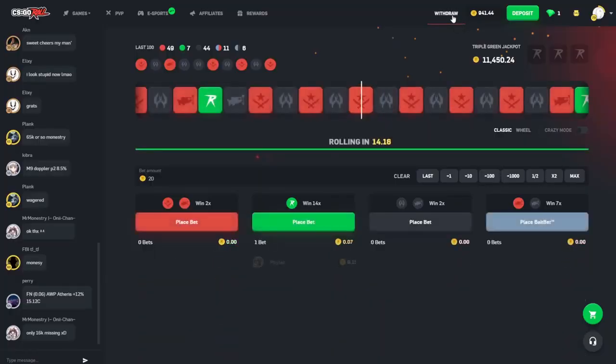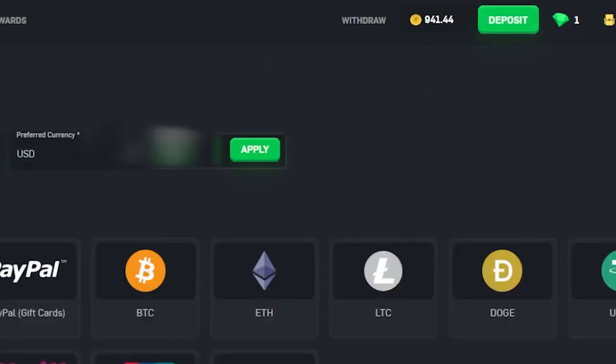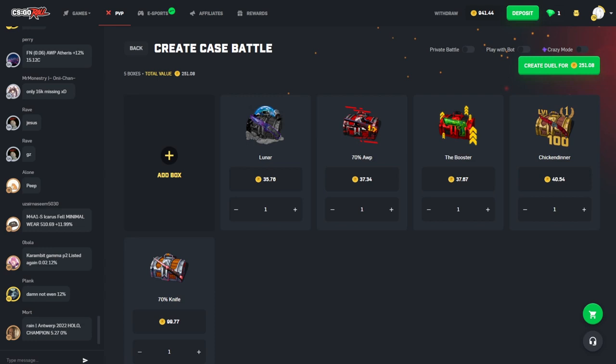If you guys would like to try out the site after seeing some banger pulls, head on up to deposit and just enter the code 'spicy' and hit apply — it's very appreciated. Without further ado, let's get right into it.